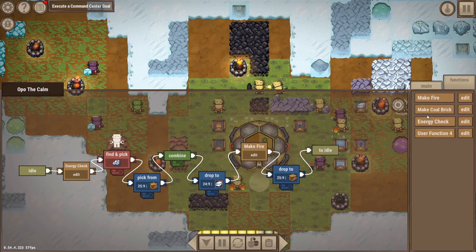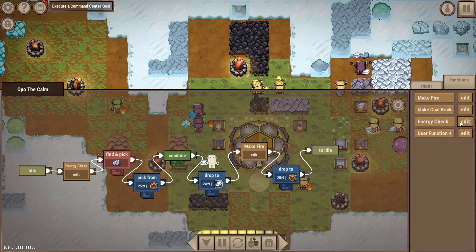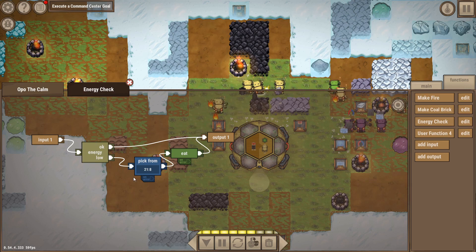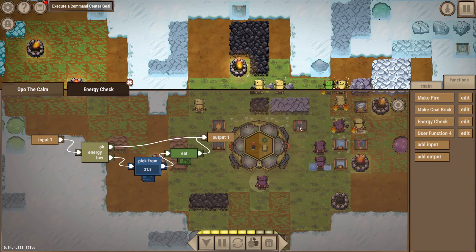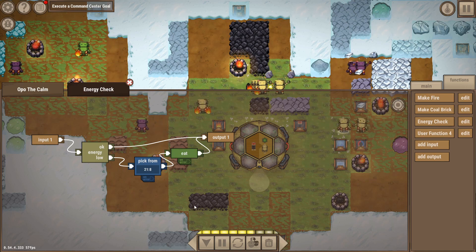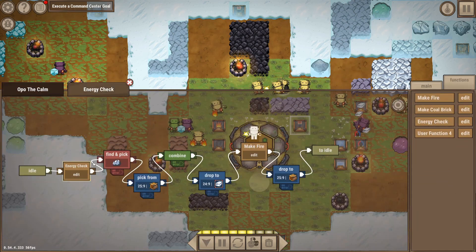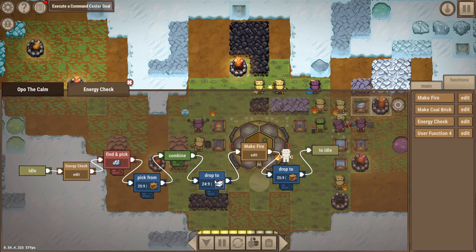Let's get back to functions. I have one for making fire and coal bricks, but I also made one for energy checks. The basic version of this tells the robot: check your energy, and if it's low, go pick up some energy — in this case from batteries. Batteries are more complicated to make but they fully charge the robot. The robot then eats it and goes back to whatever it was doing.